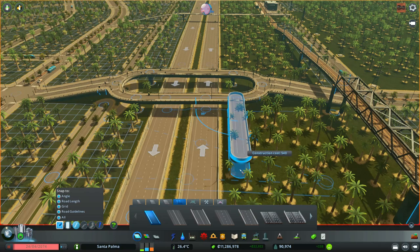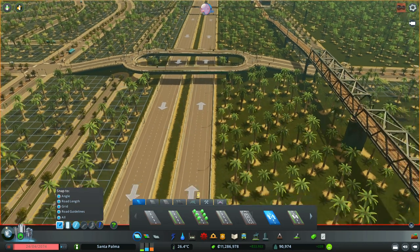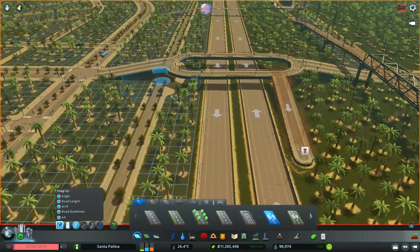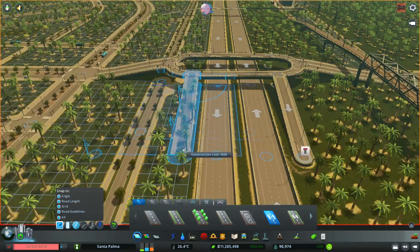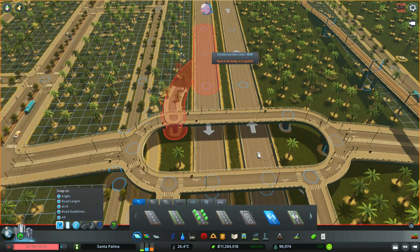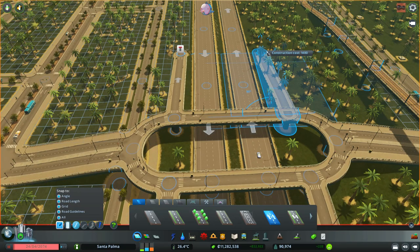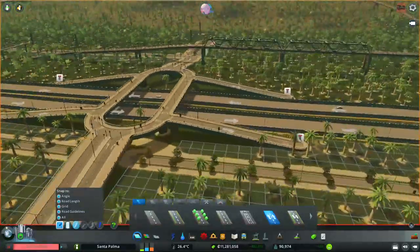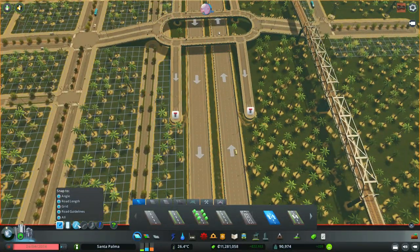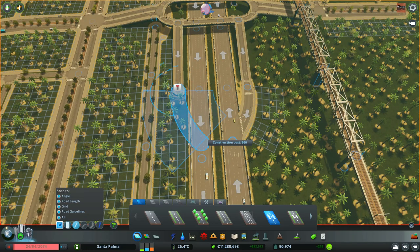It doesn't align, so I need to put a normal road. What I normally do is just plop a normal road and the reason why I do this is because it aligns better with the highways - more parallel than the other tool I was using. This is kind of how I normally do these intersections and junctions - I just go all the way until they shift the slope direction, and it's a bit too close but it will do.